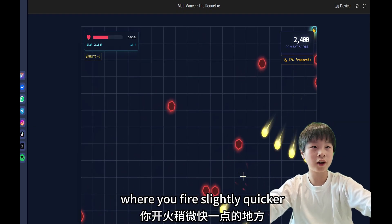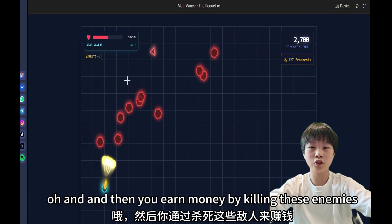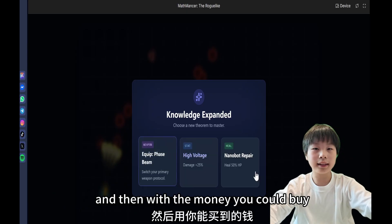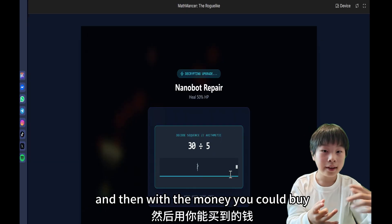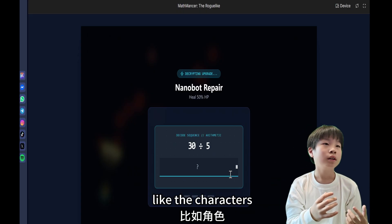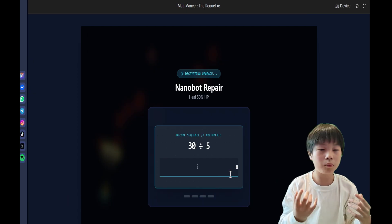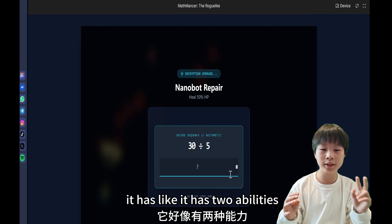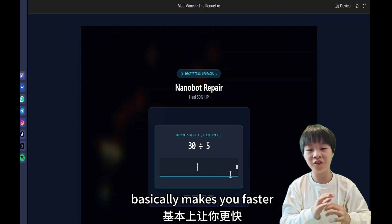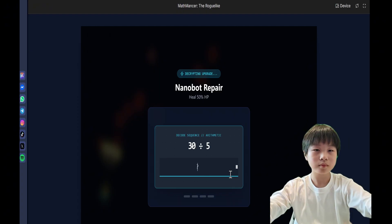You could even go into quick fire mode where you fire slightly quicker. You earn money by killing enemies, and with the money you can buy more characters. For example, one character is called Cipher — it has two abilities: one is a dash, one is overclock which basically makes you faster. The second one is like a punch barrage.